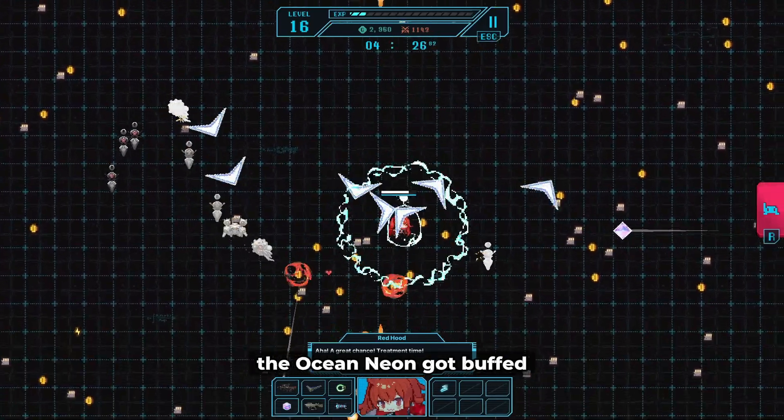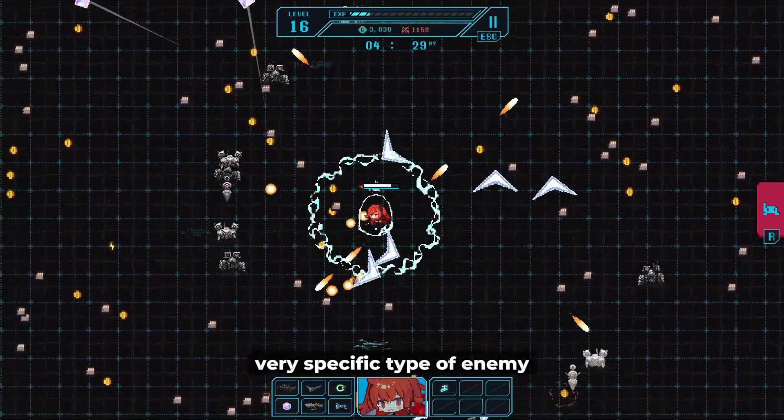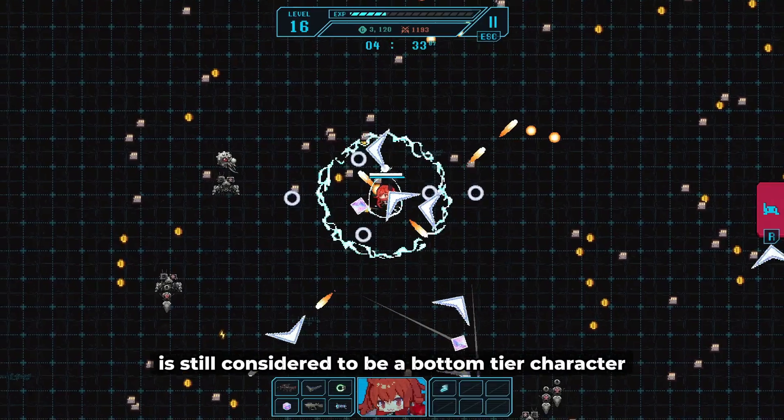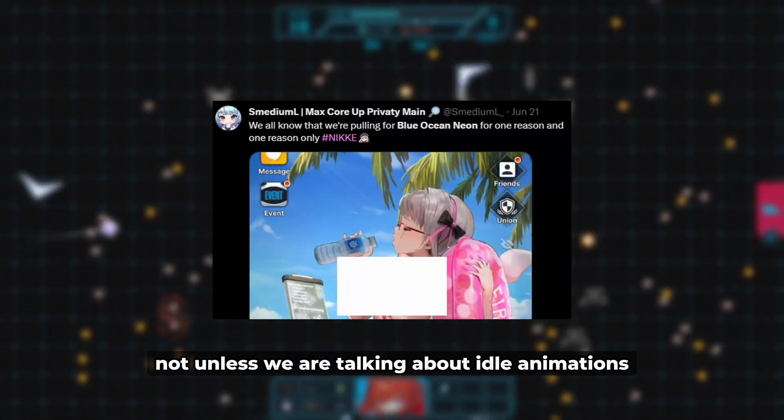Blue Ocean Neon got buffed because she was literally unusable outside of one very specific type of enemy. And even after the buff, she is still considered to be a bottom tier character — not unless we're talking about idle animations.